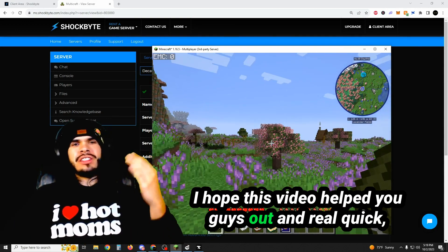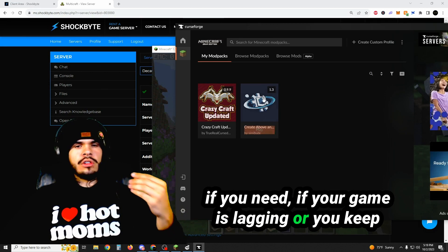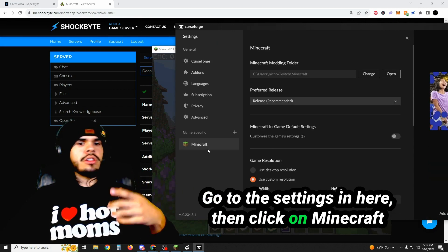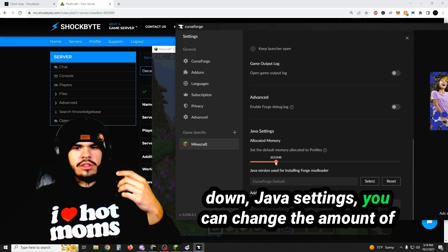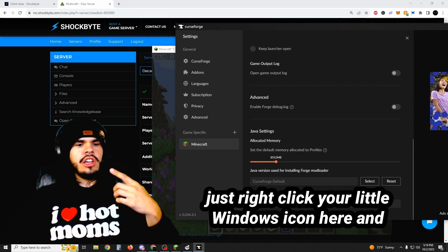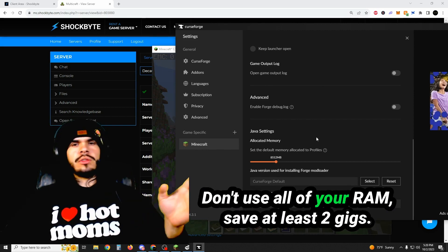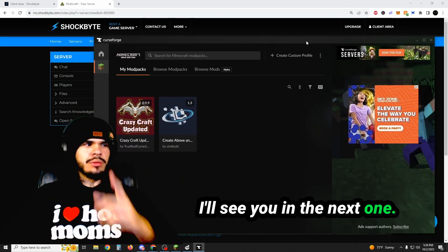I hope this video helped you guys out. And real quick — if your game's lagging or you keep crashing, you might just need to update your profile in CurseForge. Go to the settings, then click on Minecraft at the bottom. You'll see Java settings if you scroll down — you can change the amount of RAM you have dedicated. If you don't know how much RAM your PC has, right-click your Windows icon and click System, and you'll see how much RAM you have. Don't use all of your RAM — save at least two gigs. But anyway, I hope you guys enjoyed this tutorial and I'll see you in the next one.